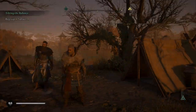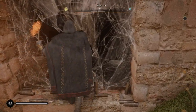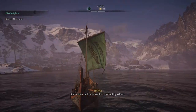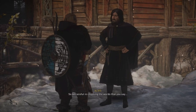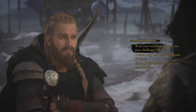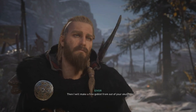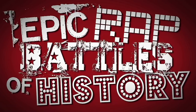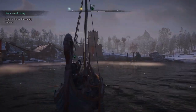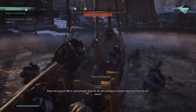Even the small details in Valhalla had me go, 'okay, that's a nice touch.' When going through ruins, crypts, or anywhere with a lot of spiderwebs, using your torch will burn them away. When you're sailing in your longboat, you'll see your raven circling above. There's also a load of little extra things to do in Valhalla, like rap battling — yes, it's called something else but it's a rap battle. You can hunt exotic animals, do side missions, go drinking, go raiding, hunt exotic armour and treasure, and there's legendary gear to find and unlock.